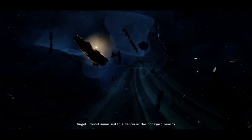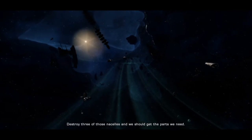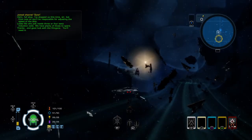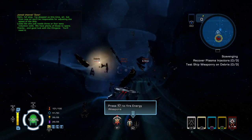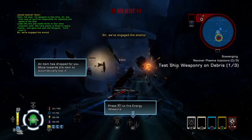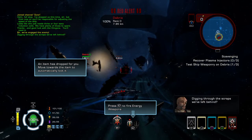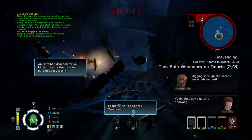Bingo! I found some suitable debris in the Boneyard nearby. Destroy three of those nacelles and we should get the parts we need. Press the R2 button to fire energy weapons. An item was dropped for you — move towards the item to automatically loot it. Taking through scraps we've left behind! Yeah, that guy's getting annoying.